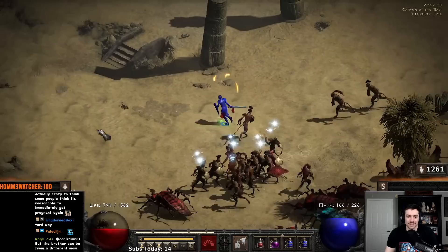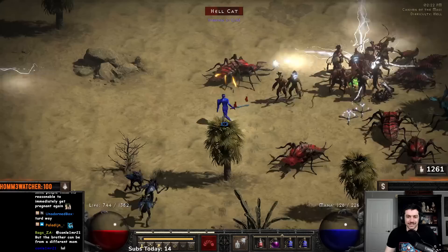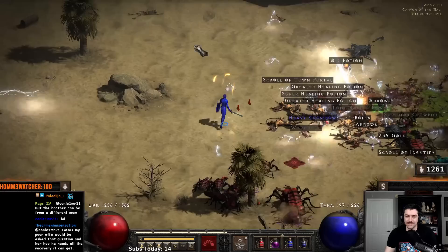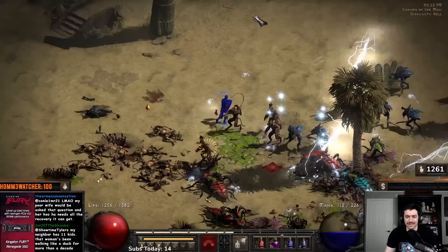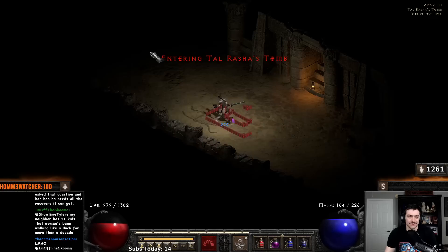Groups are just so good for this character — Corpse Explosion is your bread-and-butter destroyer. Corpse Explosion is one of the best skills, if not the best skill in the game. Obviously there's Teleport and Static and things like that, but even still Corpse Explosion is so insanely good. Being able to get groups of mobs to come over and stand in big groups and get destroyed is so beneficial.